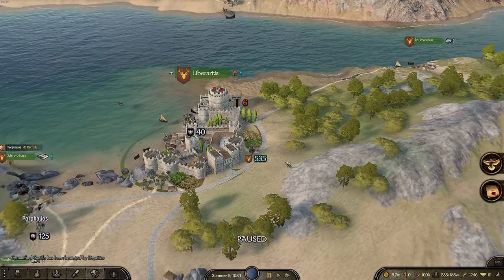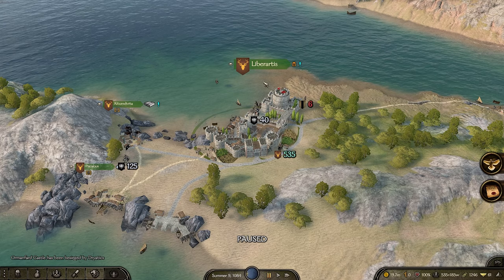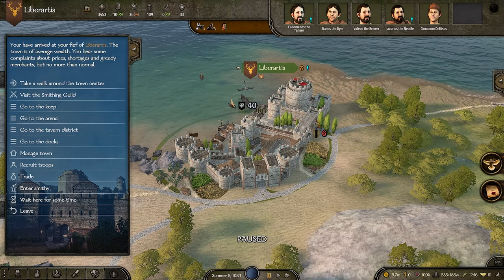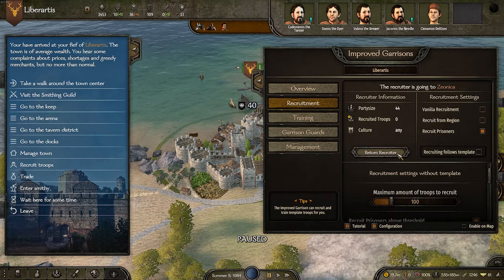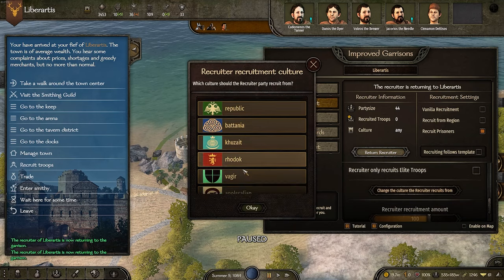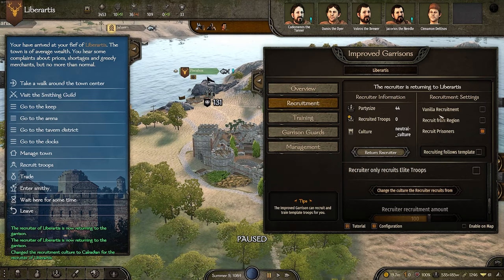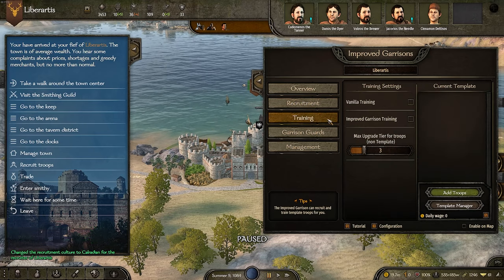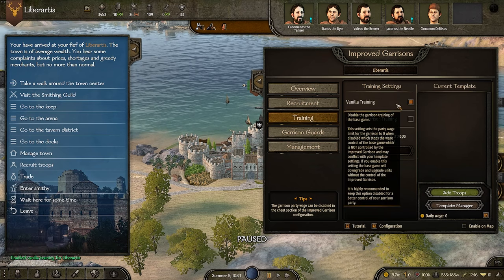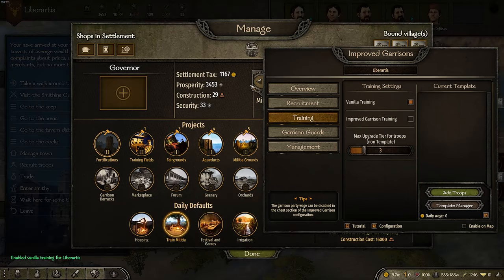I think I messed up the culture setting because originally I set him to recruit from this culture, but I've taken their settlement over so it will be my culture. I'll send him to return right now. You can set him to recruit from your cities by going down to the neutral culture — I think that's my culture — and then he'll focus on recruiting those soldiers. You can also turn on vanilla training so soldiers upgrade normally, like when you manage the town.